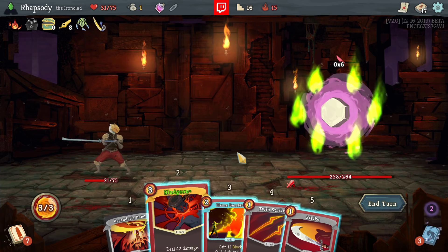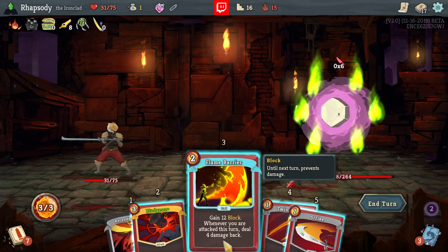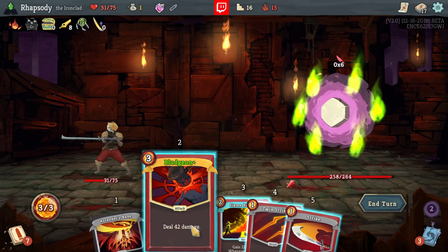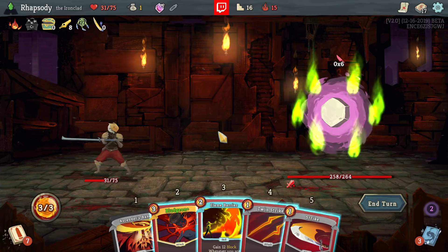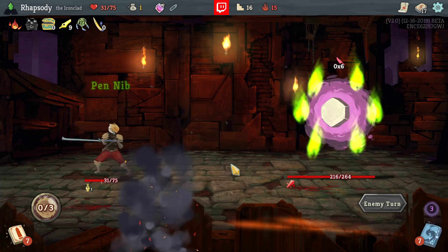Blood Gen can't be cast after I upgrade it with Armaments, whereas Bash can be upgraded with Armaments and then cast as well. Turn two is going to be great. He is a giant problem — I can't set up for the Bludgeon the way I'd like. This will actually deal 24 damage back to the enemy and then I can Twin Strike, so I deal 34 damage this turn — which isn't that different to the Bludgeon, but it leaves me ready for my Pen Nib next turn. Both of them leave me ready for my Pen Nib, so I just go for the Bludgeon.